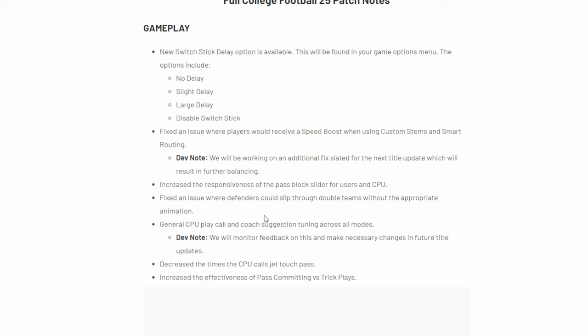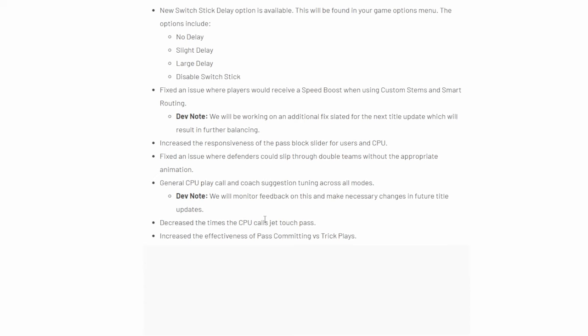There was also an update to the glitch speed boost when it comes to the custom stem routing. That is a hot route you can do where it changes the distance — high or low — like whether you want a route to be five yards or ten yards. That is now going to be fixed, though they said they're still working on it as well.